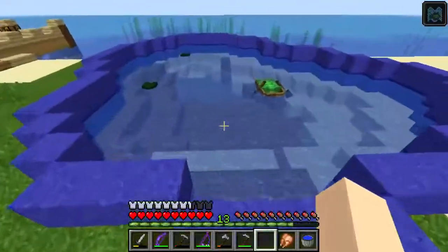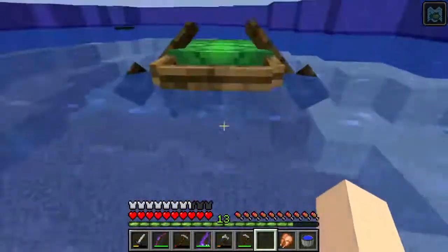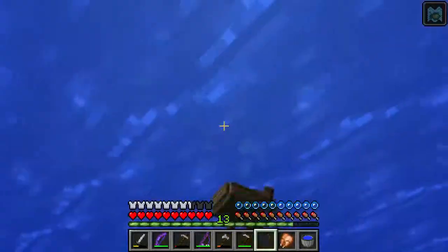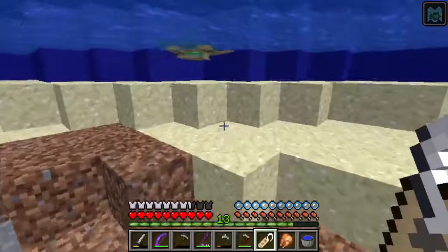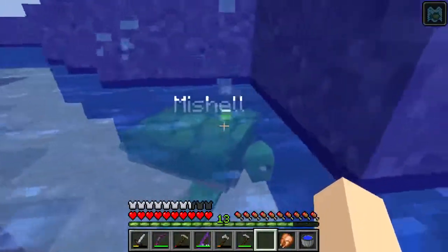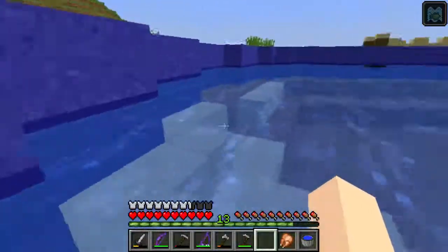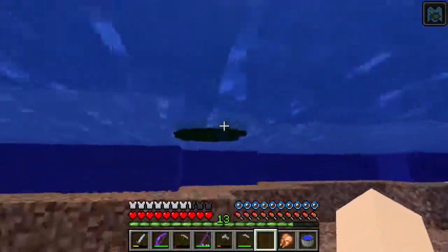As you can see, this is my fishing pond, and we have a turtle inside. This turtle is going to be Michelle. Get it out of the boat — get the boat! Yay, Michelle! We just need to use the name tag — there you go. This is Michelle, she's our pet turtle. I'm going to get some more turtles just to keep them here — they'll be mine, all mine, no one else's.